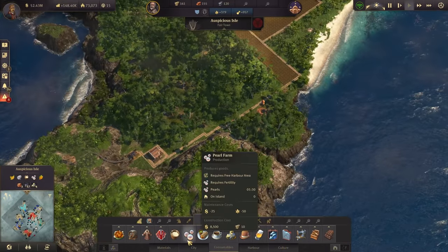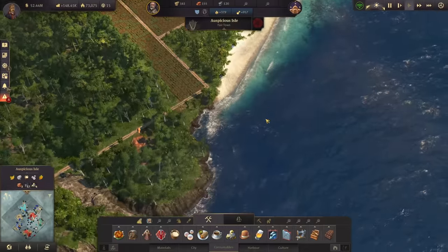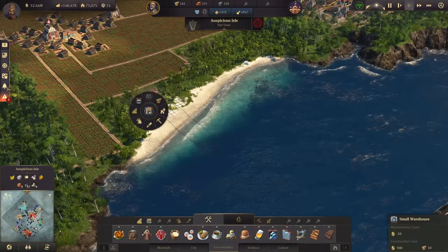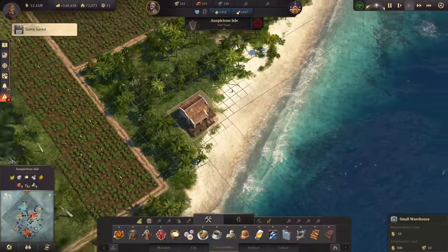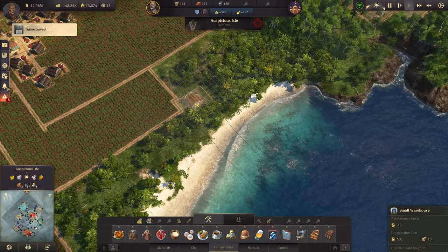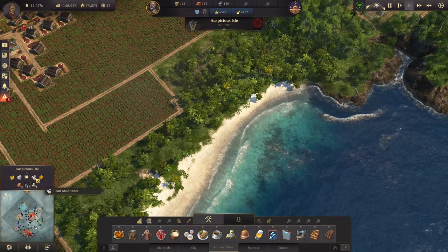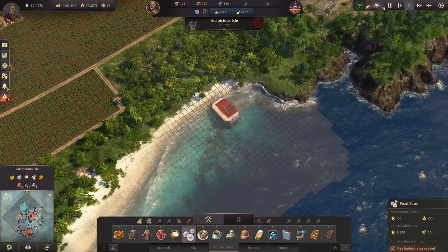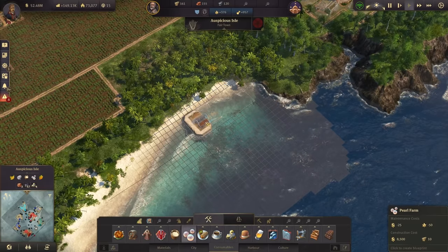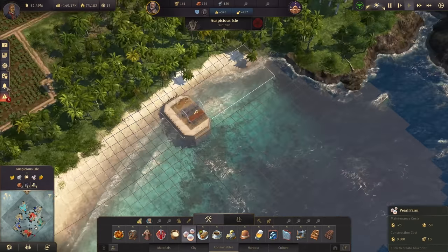For jewelry we need pearl farms. By my calculations, I need around 10 to 12 pearl farms to meet current demand and prepare for future demand. Let's go ahead here in Auspicious Isle, where we have the pearl abundance — basically the only island with pearl abundance. I can get cracking on the pearl farms now.